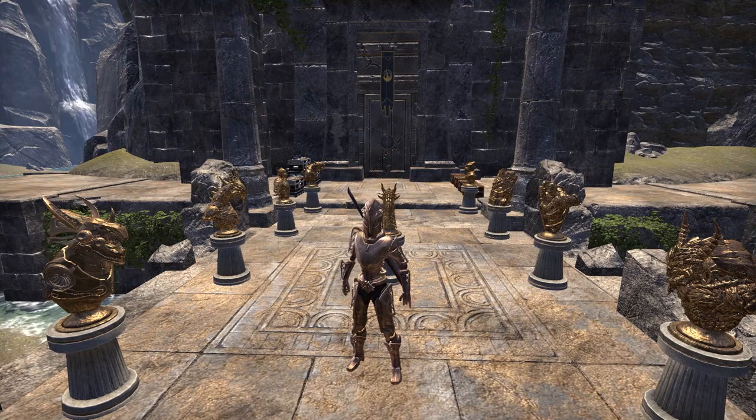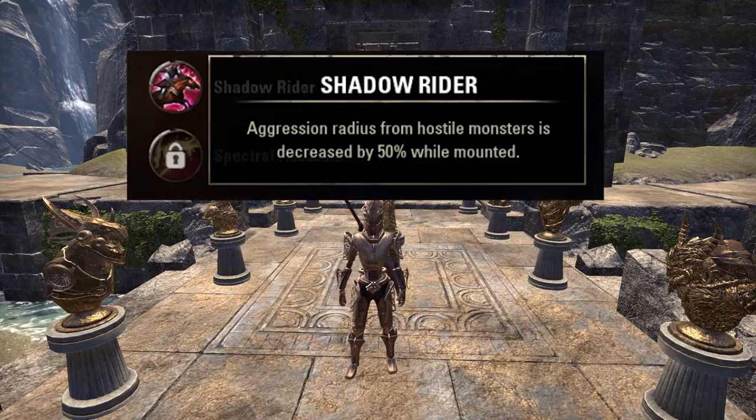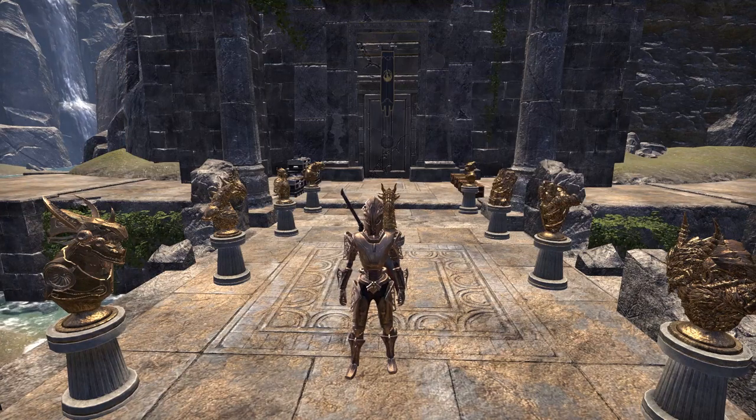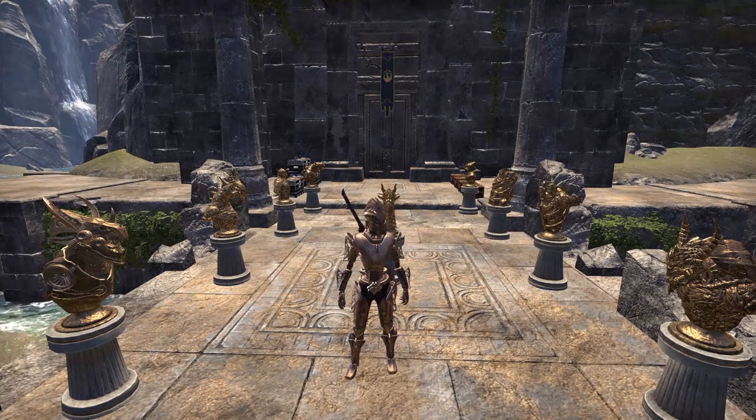That's right - you'll no longer have to ask people to party up with you and kill some skeletons for a daily quest, or thank the gods that you have the Shadow Rider passive from the Dark Brotherhood questline as you spam Rapid Maneuvers to not aggro mobs while trying to pick up a node. I want you to avoid going to the respec shrines or even changing a Mundus stone, because you'd have to change everything back for Trials or Dungeons every time you want to kill some jackals in Craglorn.